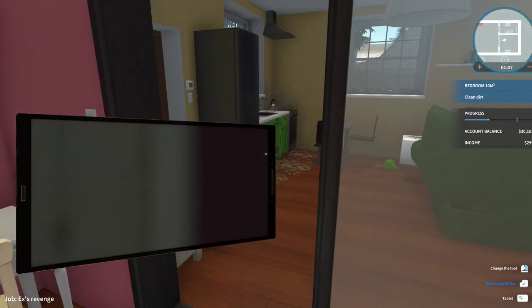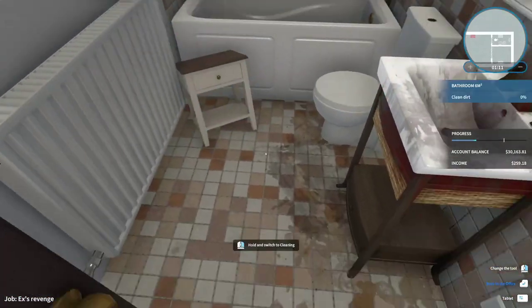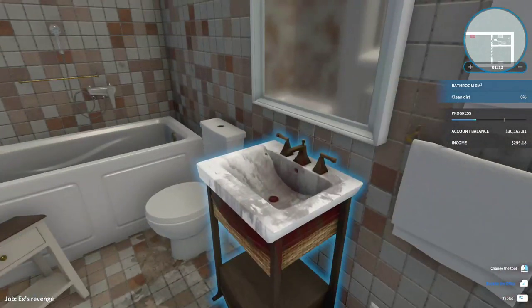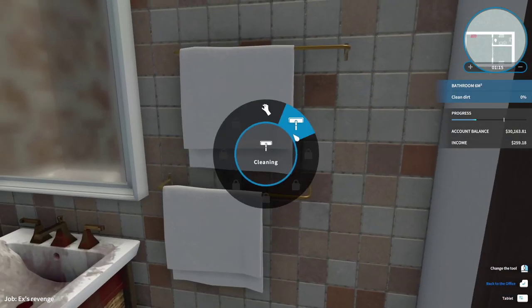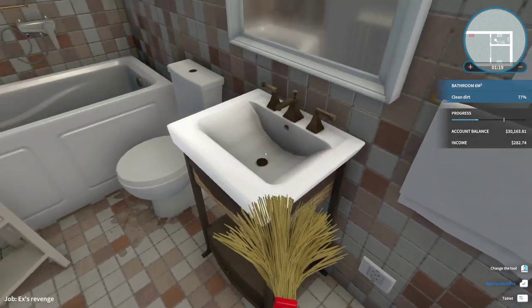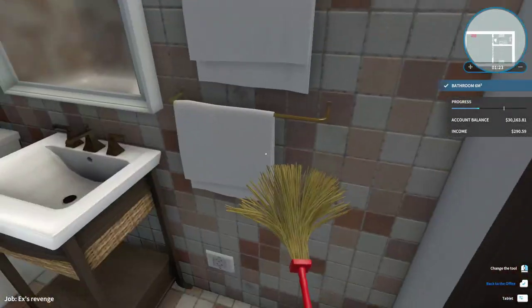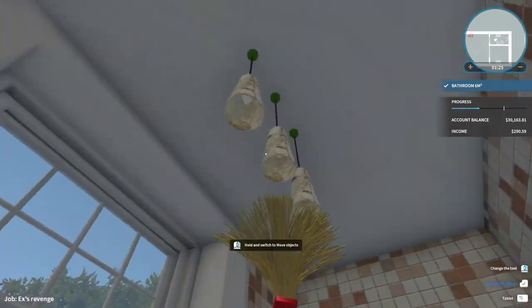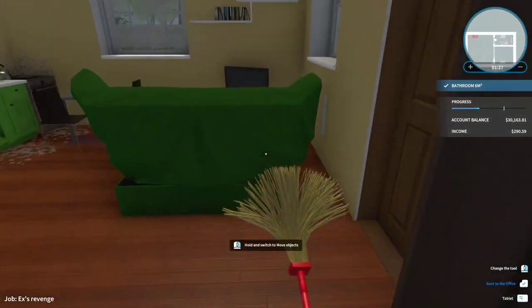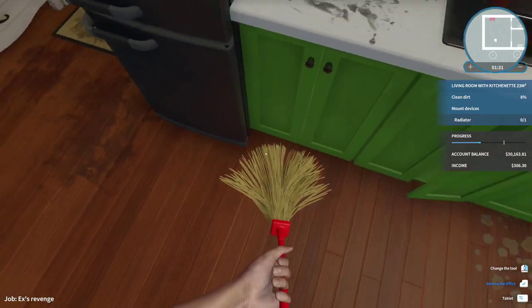I forgot how to switch between items — I'm assuming it'll tell me how to do it. Oh there you go, right click. Now we can start cleaning. After a little while we're gonna start getting jobs and the jobs are gonna be so much fun — I can't wait for you guys to see us flipping houses.